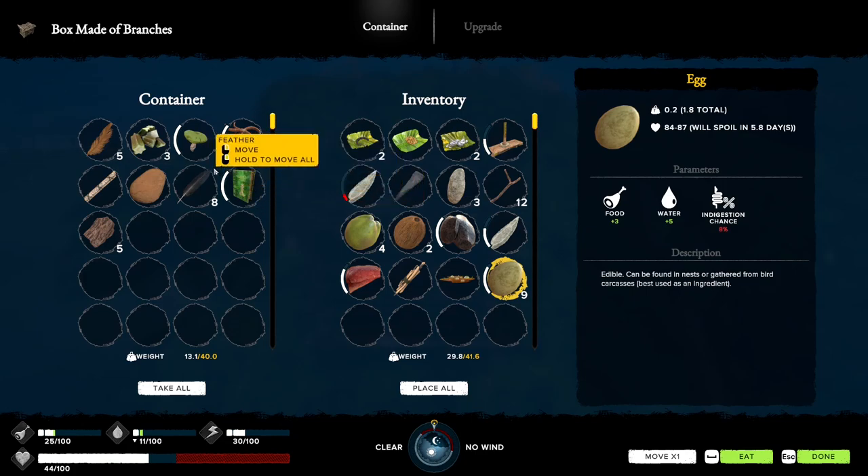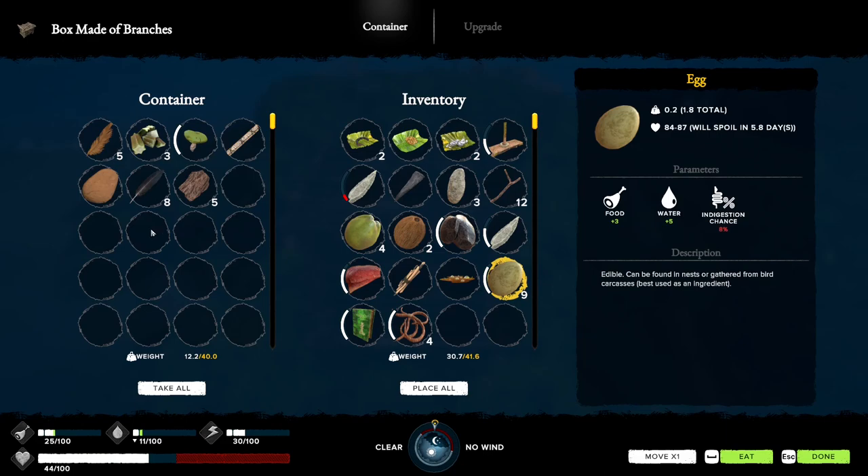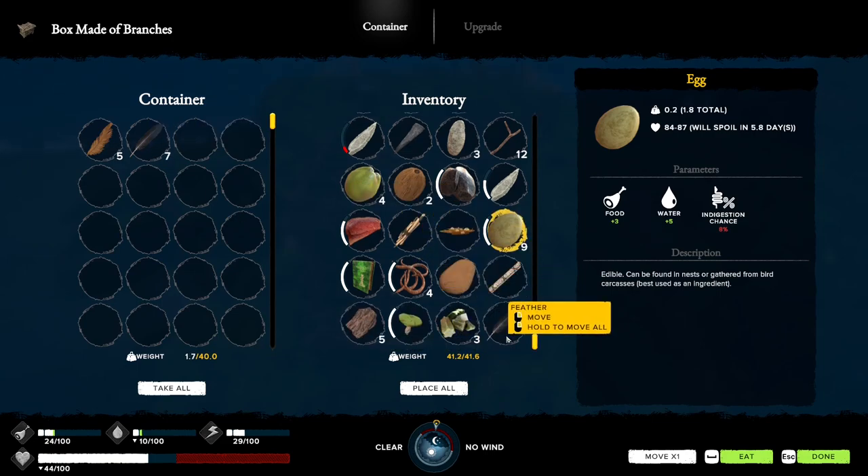I need to get better prepared. Let's actually come to this side and do stuff here. Take this with me, take the worms with me, take the clay with me, take these with me. Okay, so that should be good - that should be everything I need.